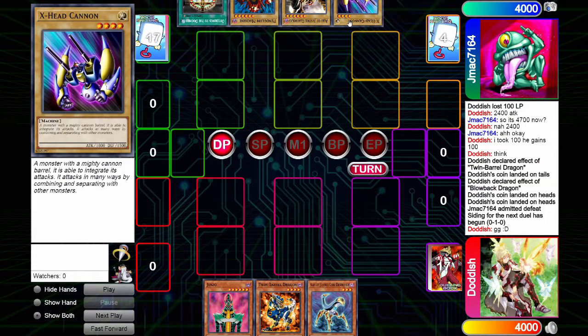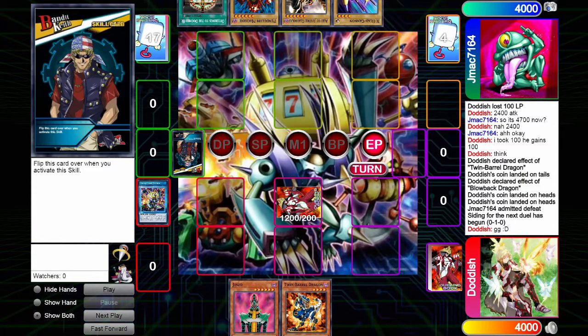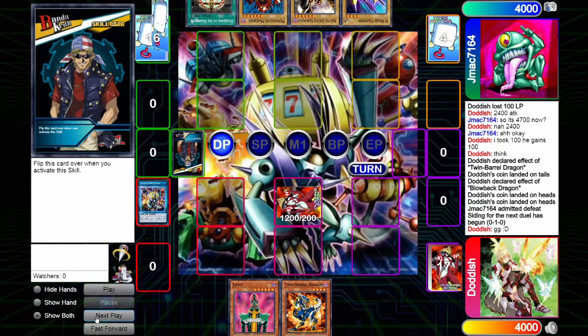He's playing a really neat tech that I didn't even mention during our game — he plays X-Head Cannon. It's not a dark monster, but it's still really neat to have another normal monster to play with Heat Wave. And it's a machine, so it's unaffected by stealth.